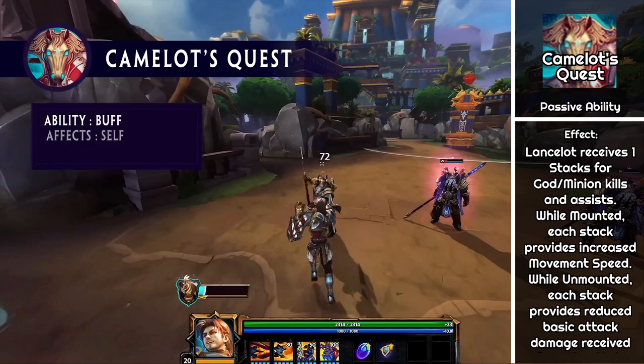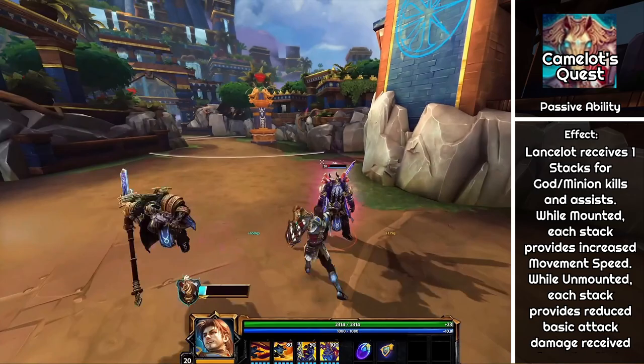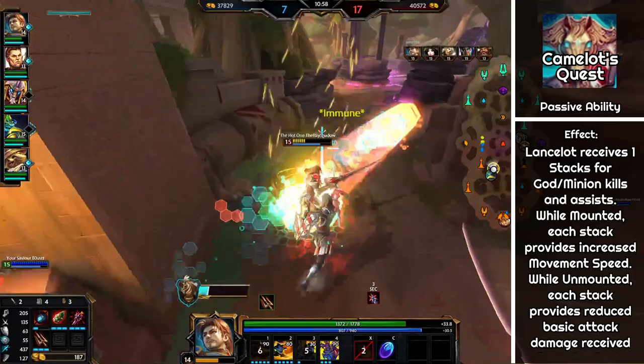Lancelot's passive is Camelot's Quest. You simply gain 1 stack on your passive bar for each god kill or assist, or 5 for each minion kill or assist, to a maximum of 60. While you are regular Lancelot on the floor, this reduces the damage from enemy basic attacks received in front of you by 0.2% per stack, to a max of 12%, as he blocks with his shield.